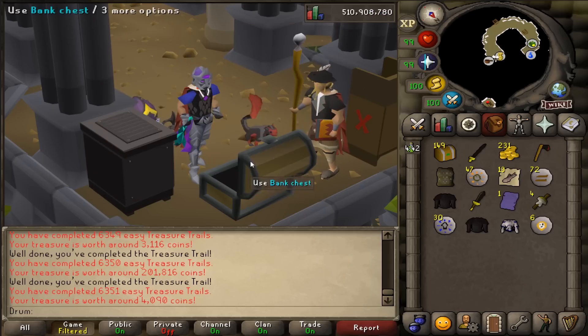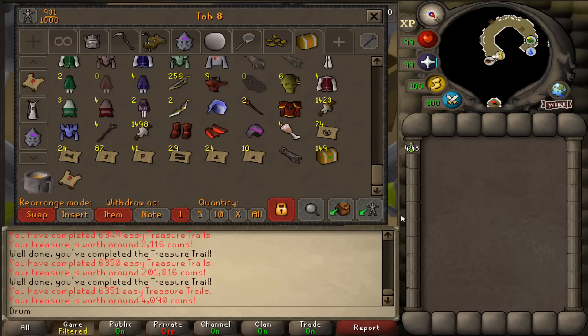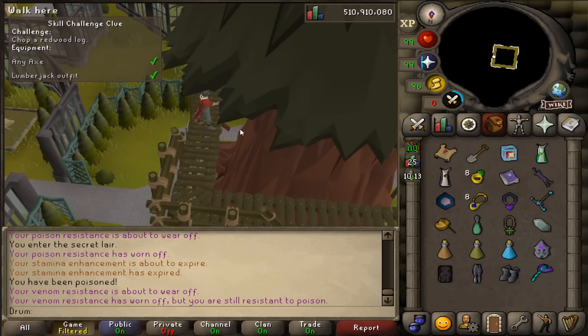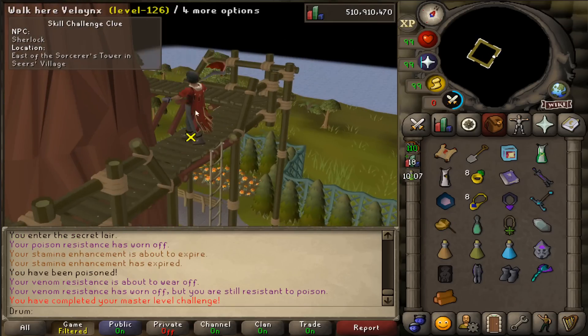There's the Master Clue — alright. We're getting a little bit dry there for masters; I'm only up to 43. I think that's the fourth or fifth master. Incoming Rocky pet — or wait, sorry, not Rocky. Beaver. My bad — I was like, hold up, that doesn't sound right. No Beaver.